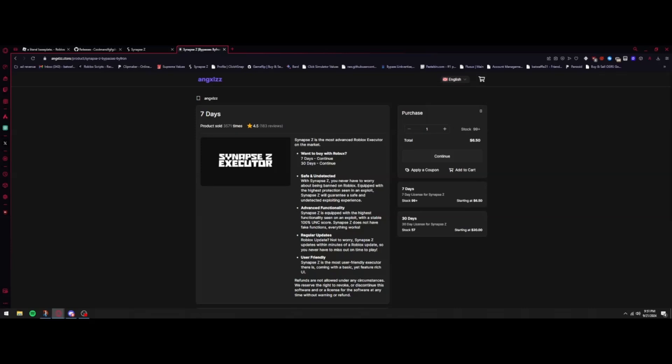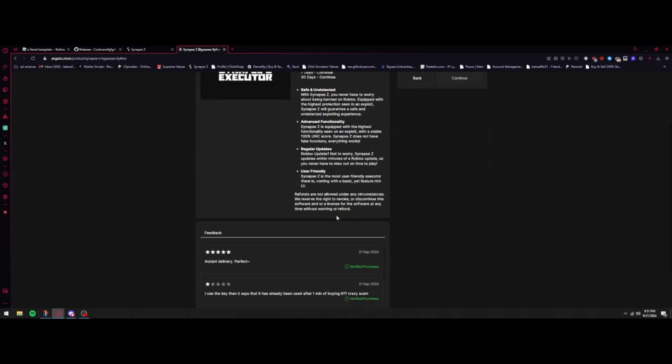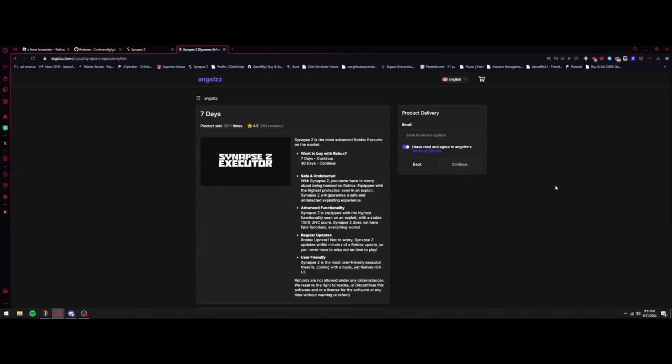I've been using this executor for almost a month — it's the best one I've ever used. When you go through checkout, pick your plan, press continue, type in your email, agree to the terms, and pay. After you pay, it'll send you an email with a code, or there may be a code on screen. It's very important that you save this code — it is your key.